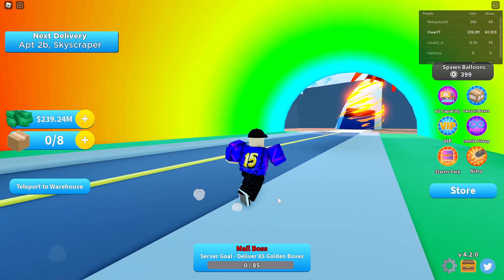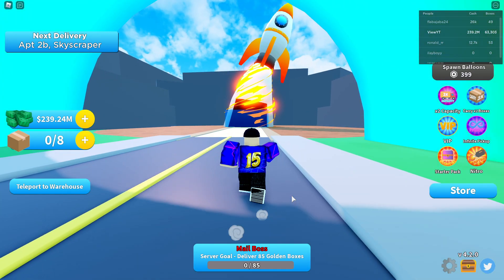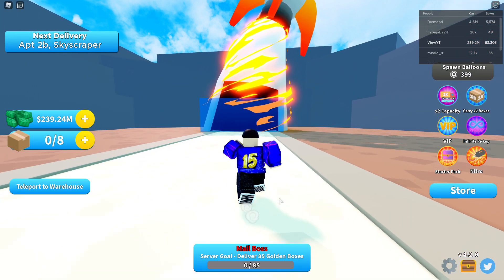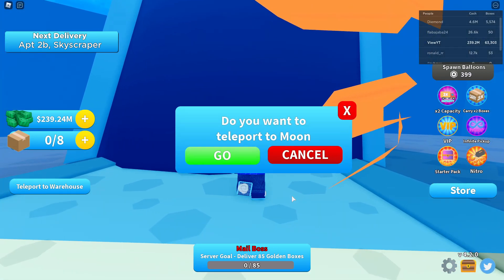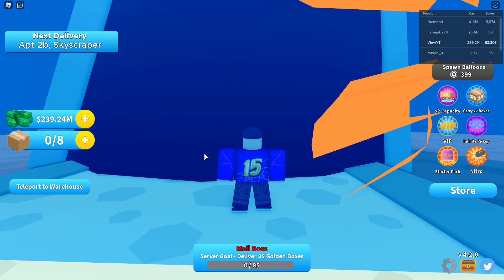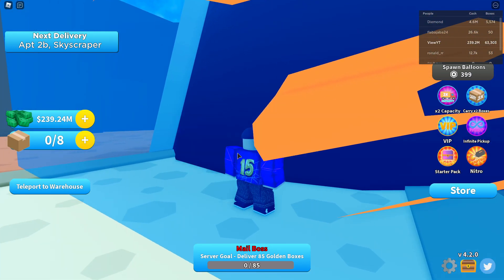I should have got in my car — it's a delivery simulator and here I am running! Does anyone else forget they have a car? We're here now anyway. Is there a way to teleport or do you have to run over here? There might be a button I'm missing. I want to go to the moon!